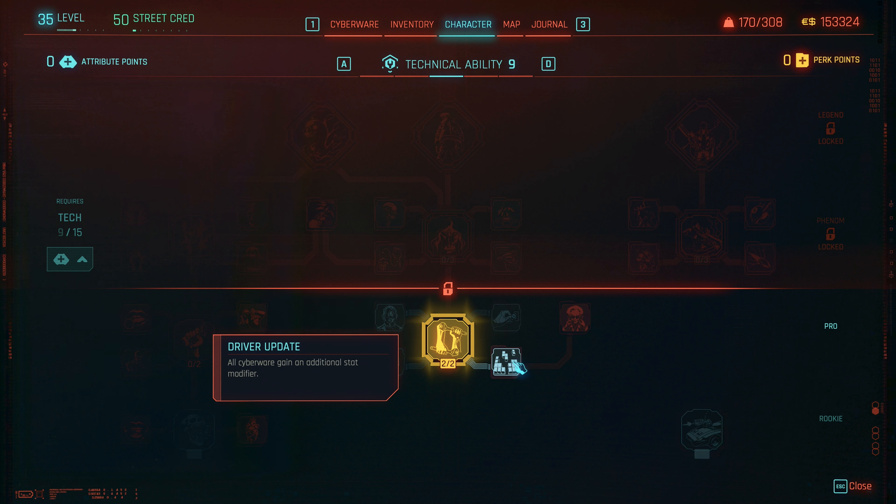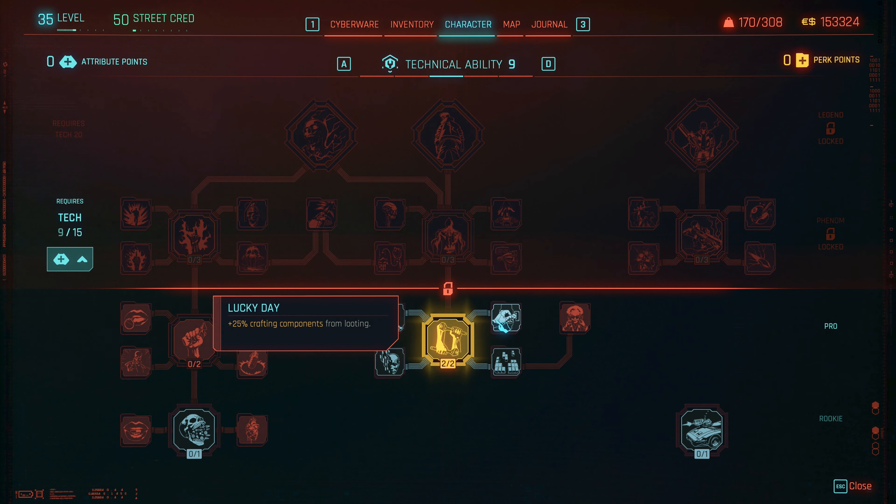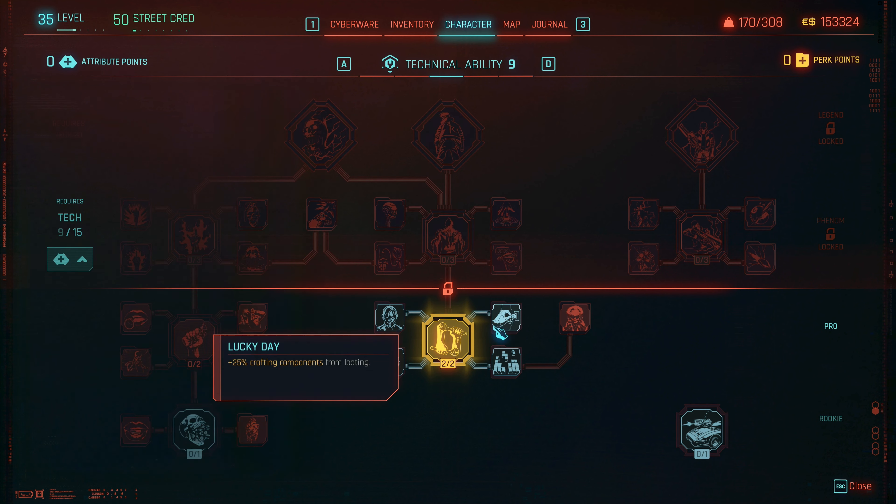All cyberware gain an additional stat modifier — that's cyberware driver updates. And then chipware connoisseur: when upgrading cyberware you can choose from two stat modifier options, a third option available at tier three and higher. That's nice — that actually gives you a reason to upgrade your cyberware, because some of the stuff before when I was upgrading some of my cyberware mods did nothing; at least if I do this it would give me a choice.